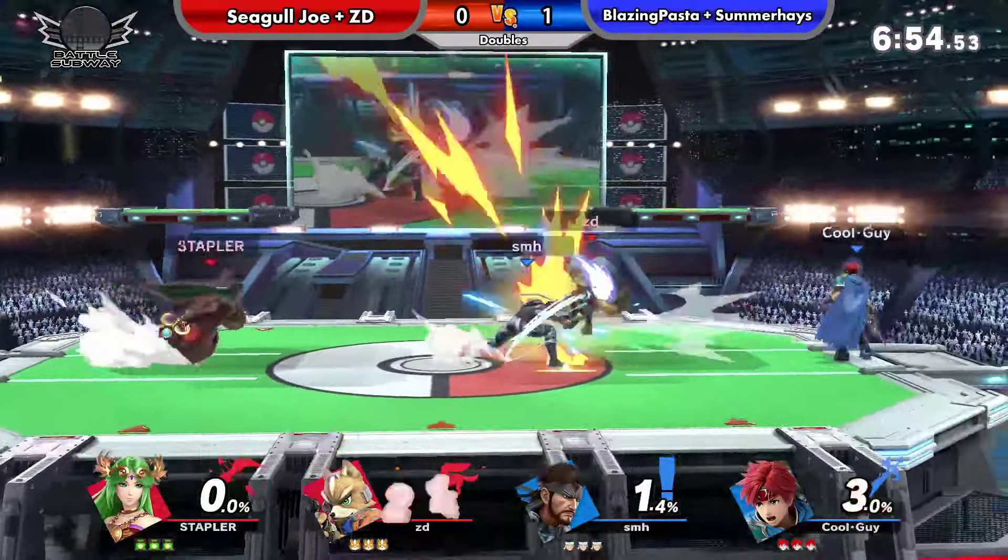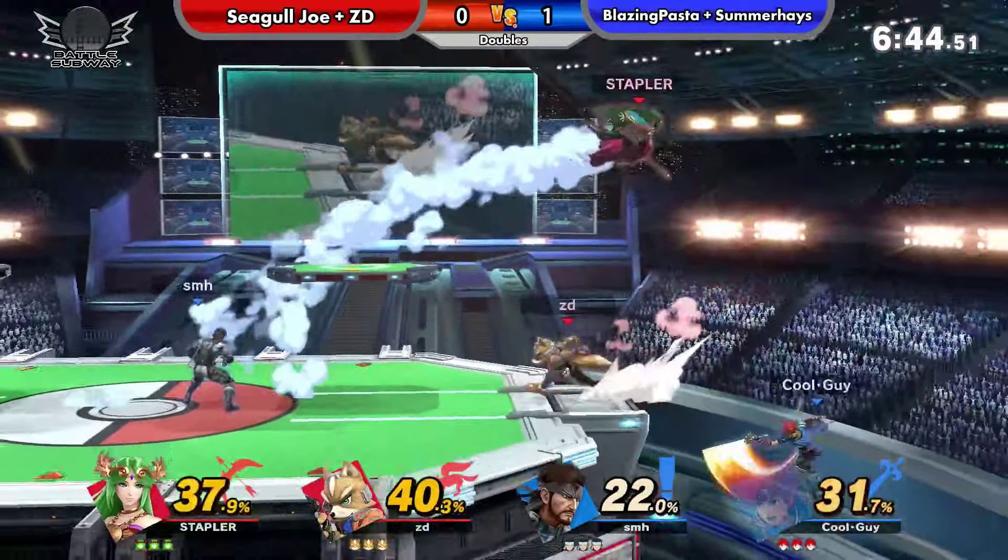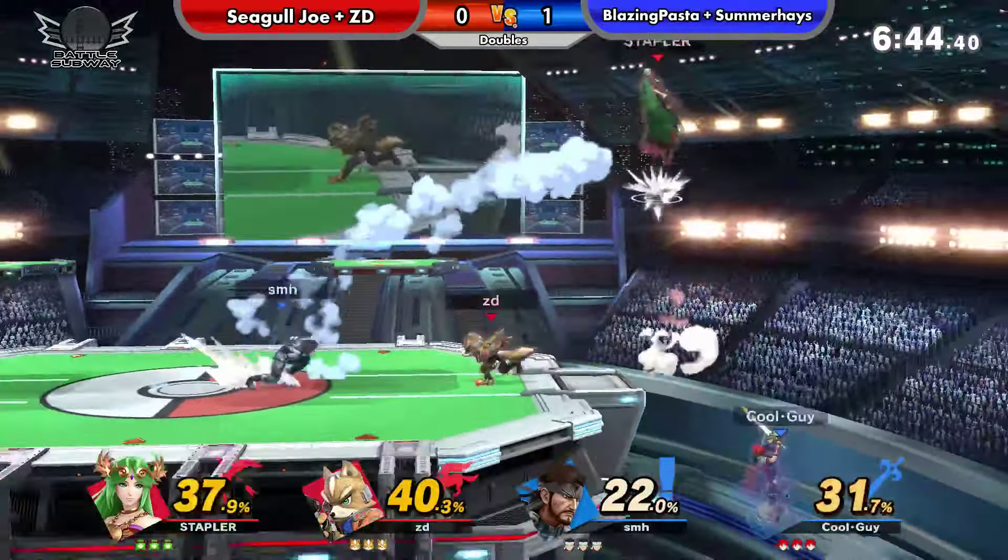Every character you've seen so far benefits from all the platforms and open areas at the bottom. I do think Snake benefits the most out of the stage though. That C4 hitbox extends well below the platforms. If you're on the right platform, you can just back throw them onto the C4 mid-percent and it's gonna link into that — cause it's the perfect range.